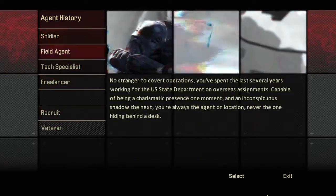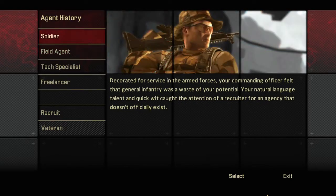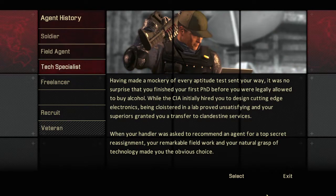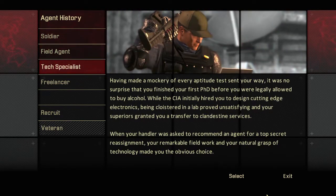Most of the ways you diversify your build are in combat abilities. This is ultimately a fairly linear game — you select mission hubs and then proceed along a set of missions within that country, but the missions themselves are fairly linear and very combat-oriented. There is a lot of dialogue, but none of your skills actually affect the dialogue. The three starter builds are Soldier, Field Agent, and Tech Specialist — that's weapons combat, stealth, and technical stuff.